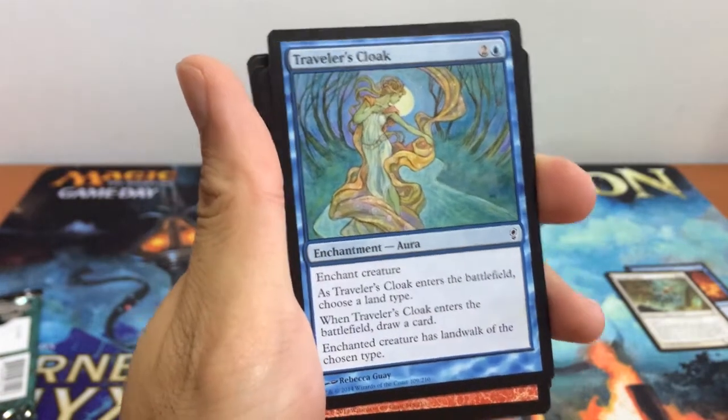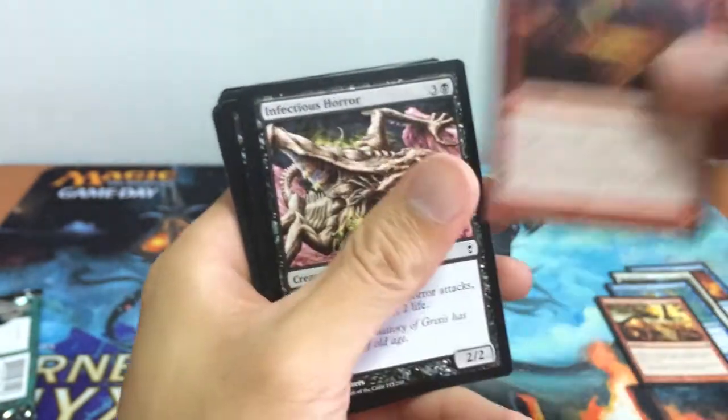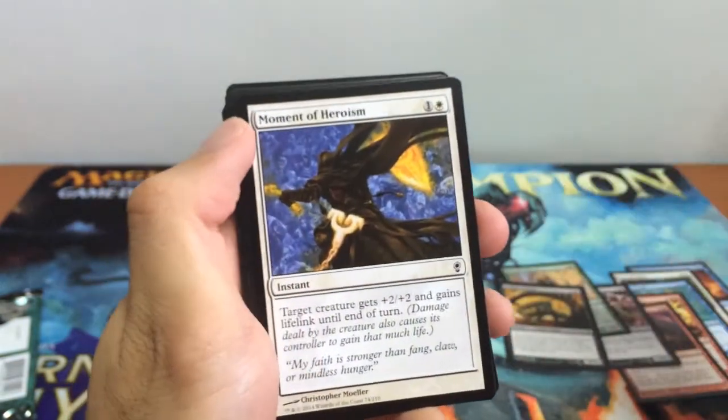Next we have our Traveler's Cloak, our aura spell for 3. Next we have our Orcish Cannonade, Brimstone Volley, Infectious Horror, Surveillers Enforcer, Zombie Goliath, and Moment of Heroism.